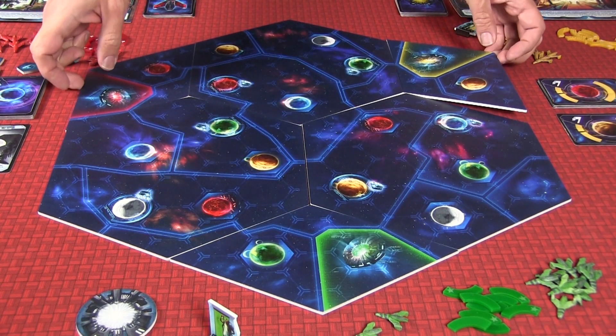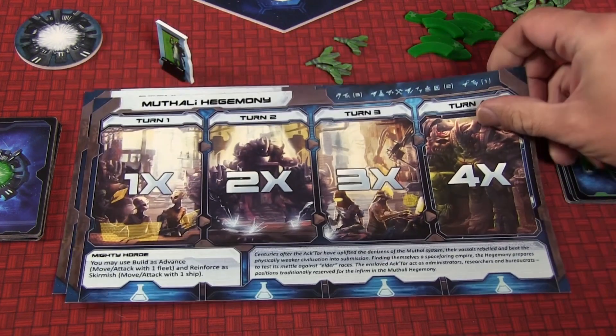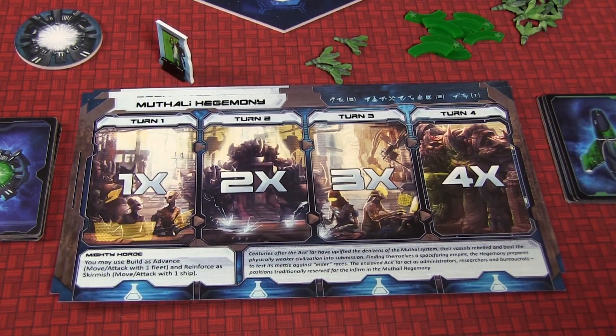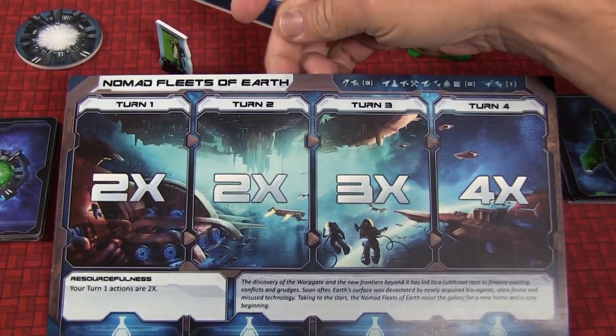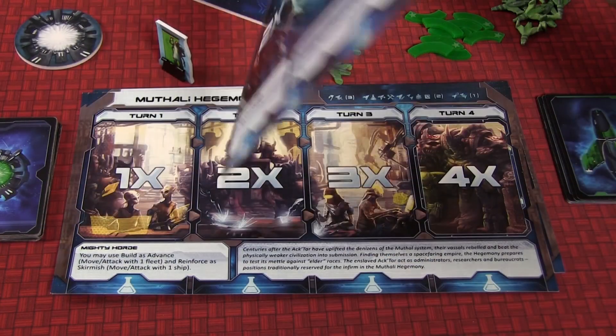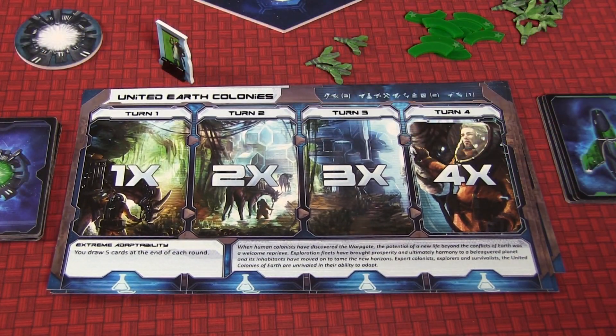Next, you're going to take all the player boards, shuffle them up, and deal them randomly to everybody. The cool thing about these player boards is that they are all different — different alien races with different powers — which makes it really unique. And they're double-sided, so there's a lot of options. Even though you're given one at random, you get to pick which side to play.